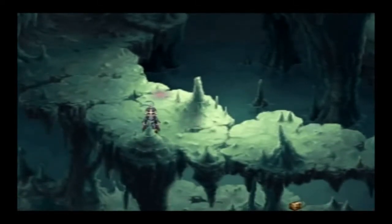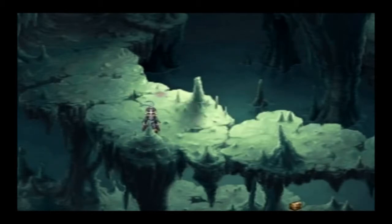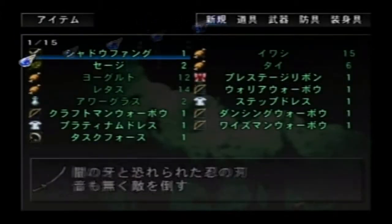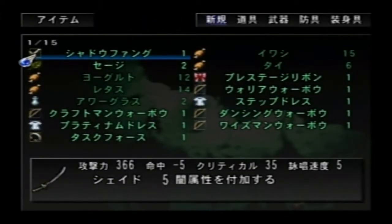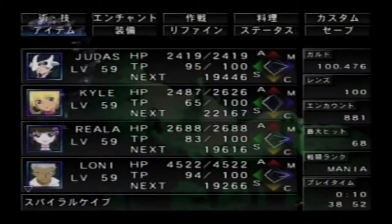Oh, here's one right here. And here we get the Shadow Fang. That sounds like a weapon for Judas. It gives the Shade slot, which grants dark elemental attacks on your weapon. I need to remember what areas dark elements will be useful — I think it's one of the dungeons before tackling the last dungeon. So I'm just gonna hold on to those.